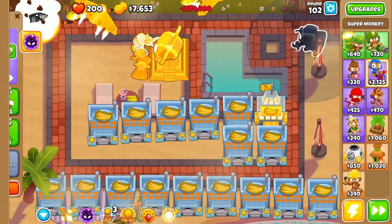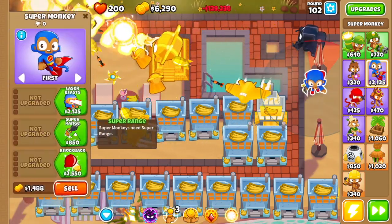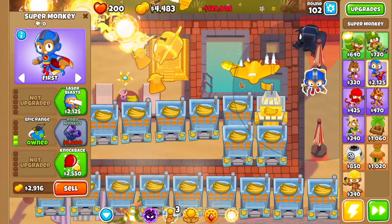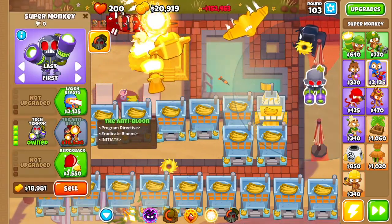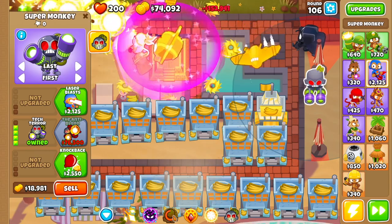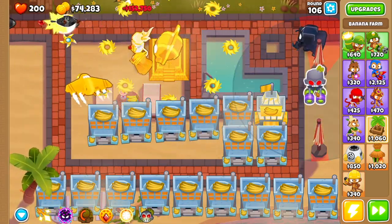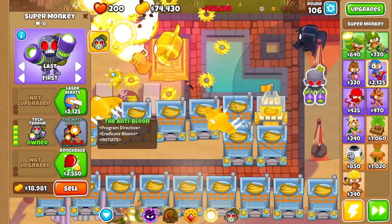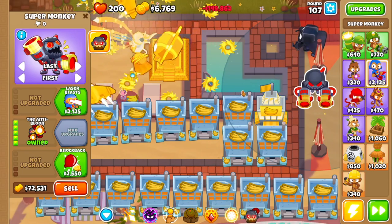By round 100 you're gonna have enough for legend of the night for the super monkey right here. Then you want to drop another super monkey right over here — this time we're gonna go super range and epic range. Make sure you're constantly using your IMF loans. Then go robo monkey, tech terror, and as you keep collecting your IMF loans and monkey nomics you're going to very quickly get enough for the anti-bloon.